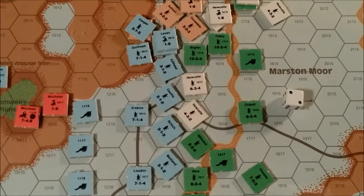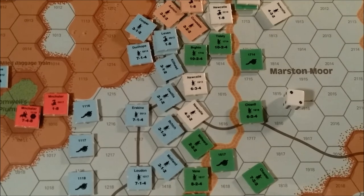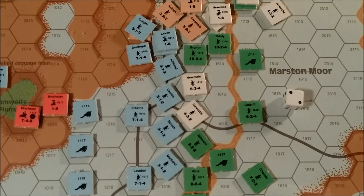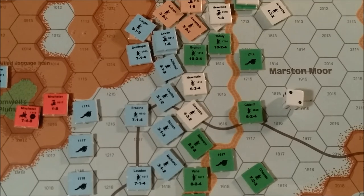Obscured visibility will restrict the ability of units to move and rally. The movement allowance of all ordered units, but not leaders or artillery units, is halved whenever visibility is obscured. In addition, one is added to the die roll for each rally check whenever visibility is obscured. So you're not modifying the actual rally number - you are modifying the die roll of the rally check. Whereas leadership bonuses add to the rally number, increasing the chance of a rally.